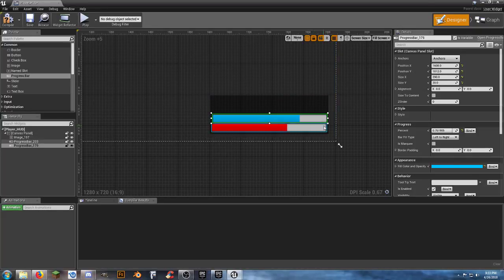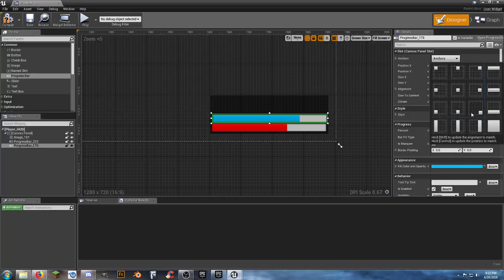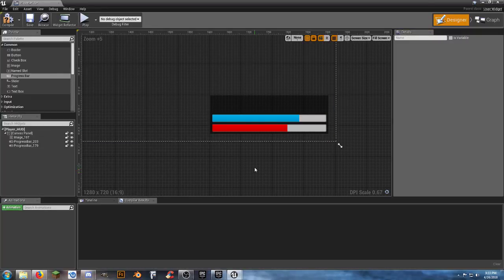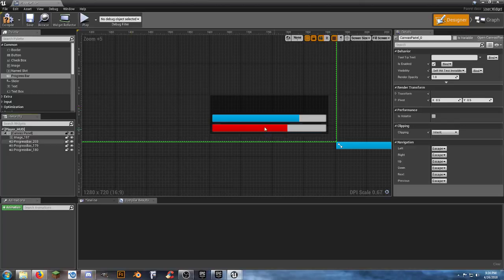We need to anchor it to the bottom right-hand corner. We can copy the position from the health bar: negative 315, negative 45. For the thirst bar let's try negative 315, negative 70 - close enough for government work. Then Ctrl+C, Ctrl+V to drop in another one for hunger at negative 315, negative 95.